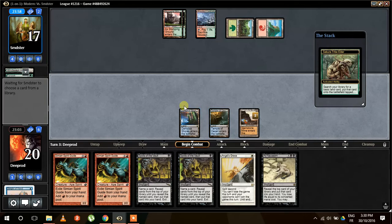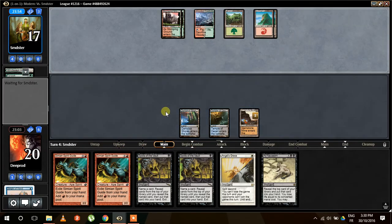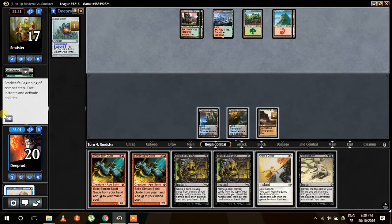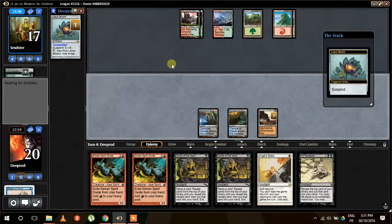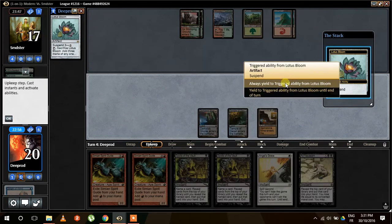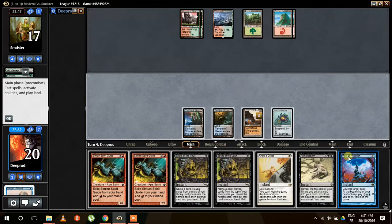Even though we have only a black land here, we can still combo because we can get triple white from our Lotus Bloom. Our opponent is passing the turn — he doesn't seem to have anything. Maybe he's planning to destroy our Lotus Bloom as early as he can. We're dropping our Pact of Negation. Whatever his plan is, we should be able to counter it.